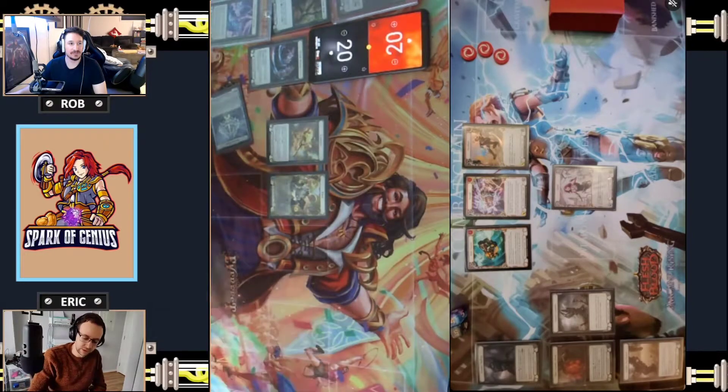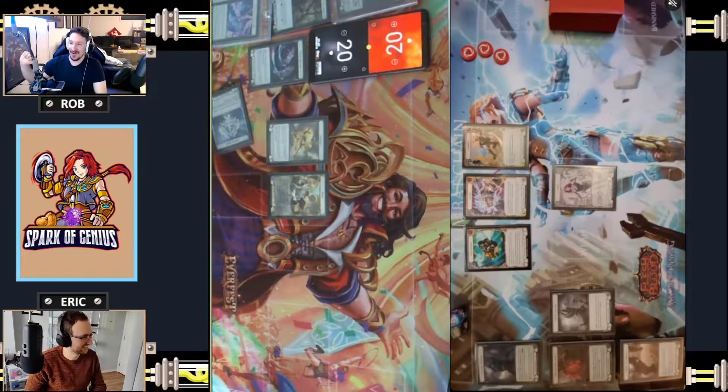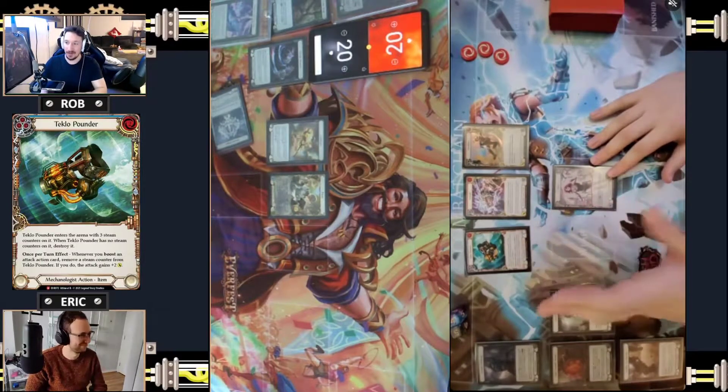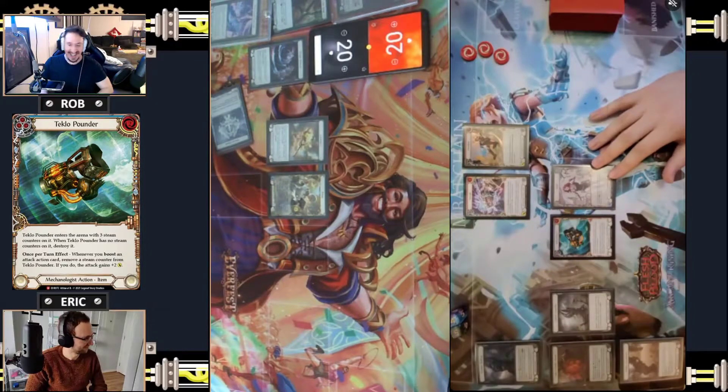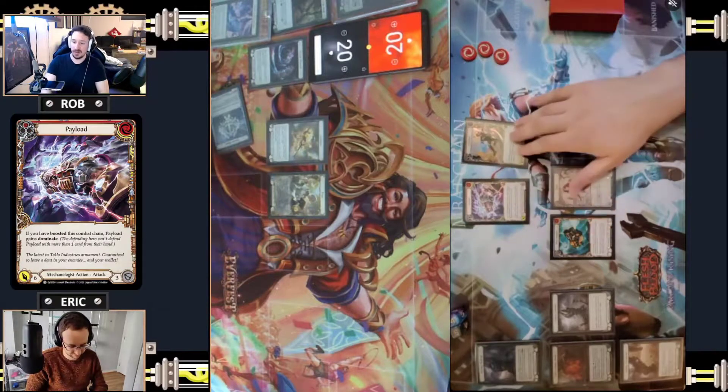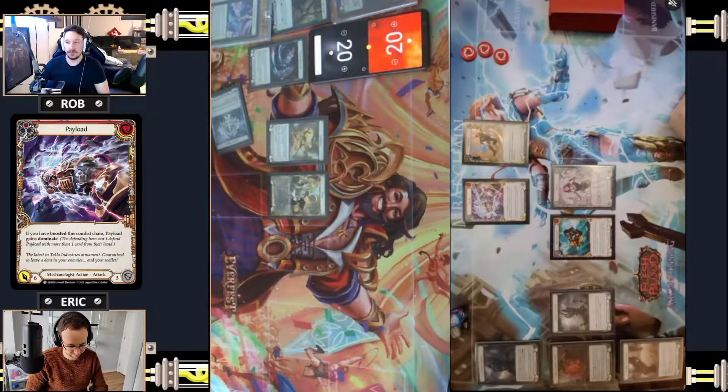Small correction on the tier list - we put Dash actually on B, really low on B, possibly because she's not great into control or into Oldhim. She's okay into runblades but Oldhim is definitely a big no-no. On the Dash side, this is going to be a very gassy build. We are starting with Teklo Pounder as our item. The reason is you do want to get that plus two on your attacks every turn, which is amazing - I believe it's the first three that get the benefit.